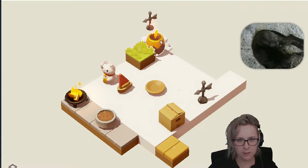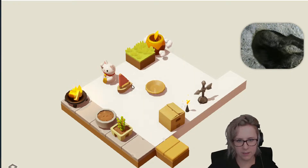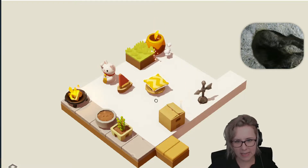A ship! I already have one of those. A leaf — I got a plant. What is that, a pillow?